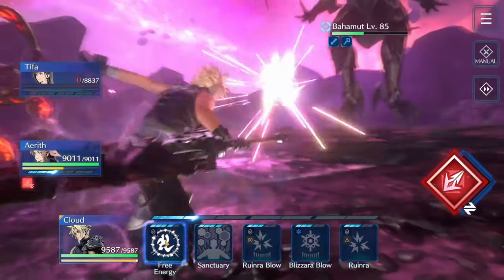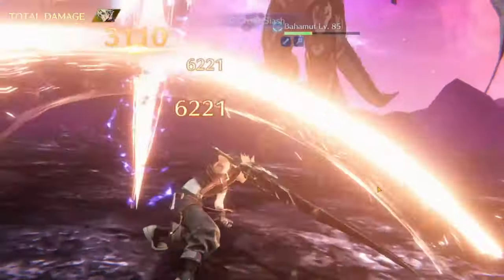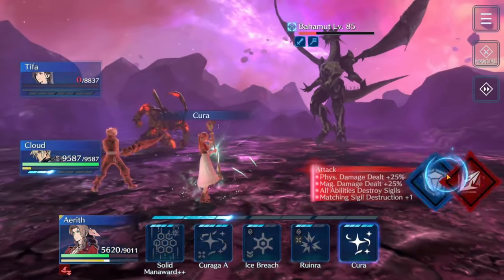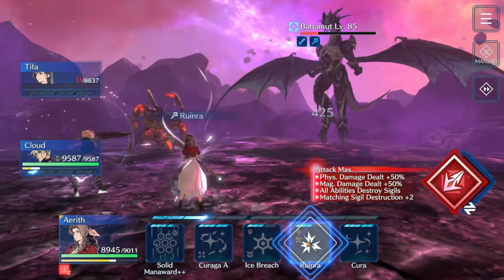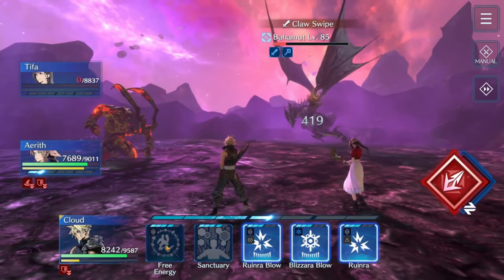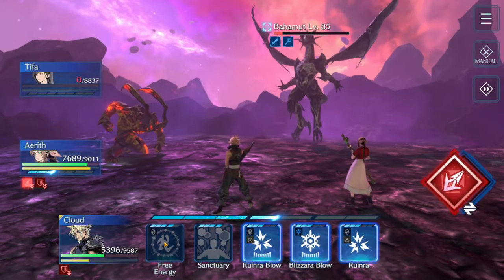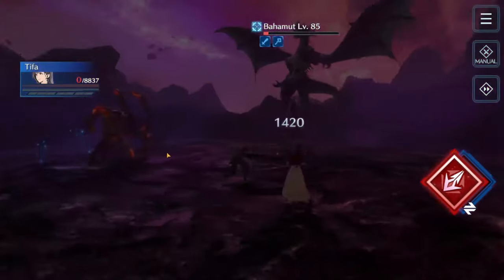Cloud gets the Mega Flare gauge down. The problem I've had in some runs is that if Bahamut picks up the Mega Flare countdown from lower, he can kill me before I can break the gauge — especially if he kills Cloud first. I've cleared this three times now doing it this way with no problems. The other good thing about Erith being up is that the Umbral Strikes aren't that scary. With your two damage dealers just beat him down; with Erith, heal one then throw whatever damage you have with her Ruin and other abilities.